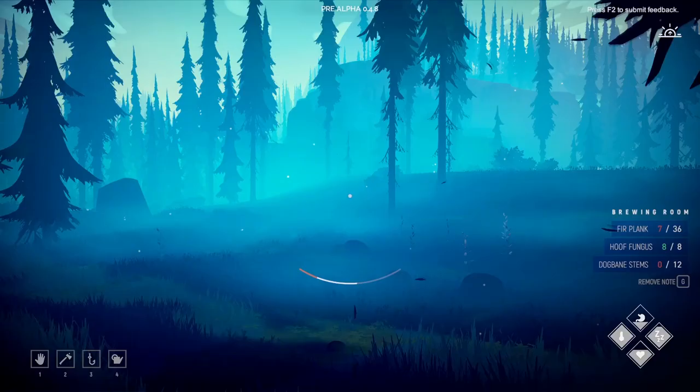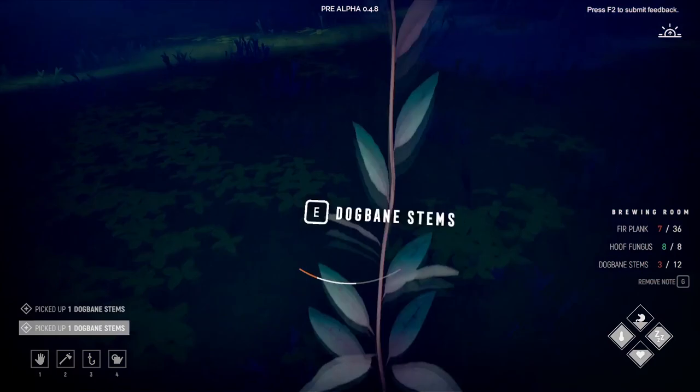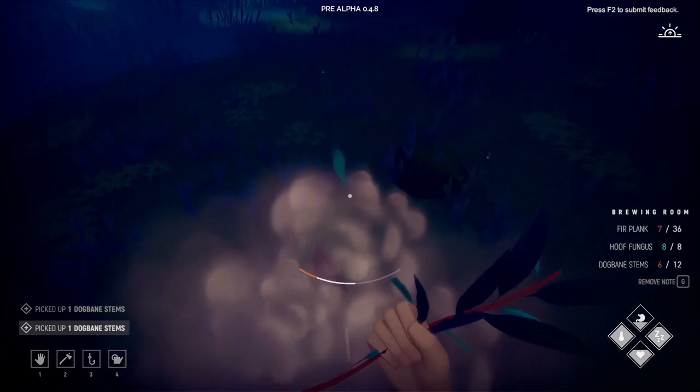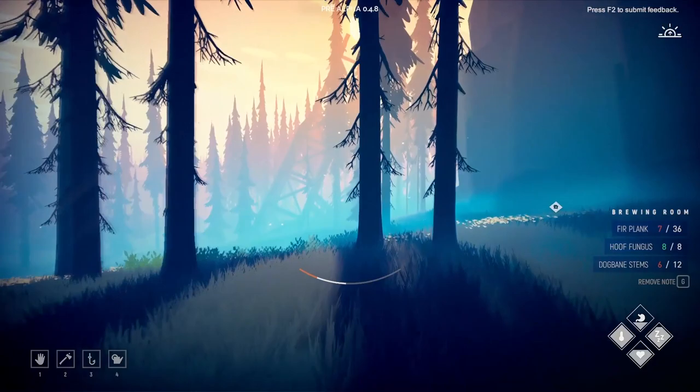So I did check back in my previous video to see where I can get the dogbane stems, and this was one of the places - near the Tower of Power, as I used to call them. In fact, I still do. Oh, there's the Tower of Power, it's over there. And yes, they have respawned, so that would only have been a few in-game days. So that's quite convenient, and this will be plenty. We have now got the hoof fungus and the dogbane stems. I've got 15 planks back at base, so I just need to get another 12.